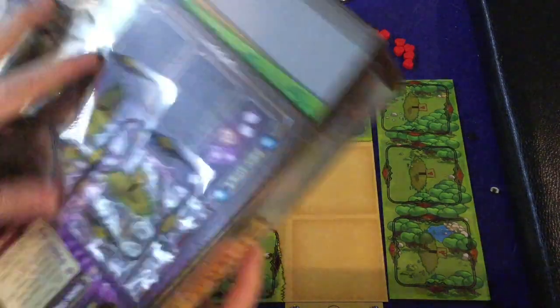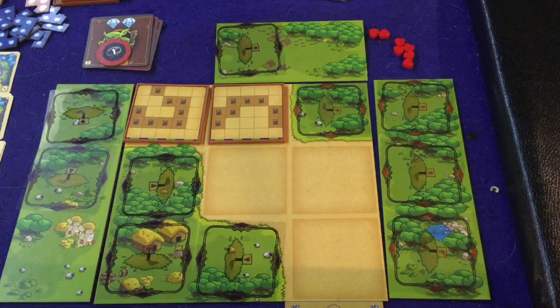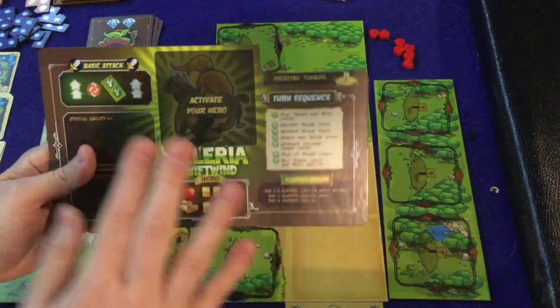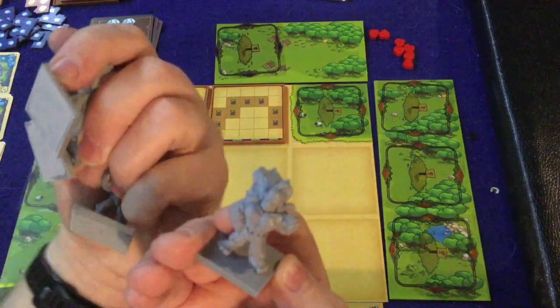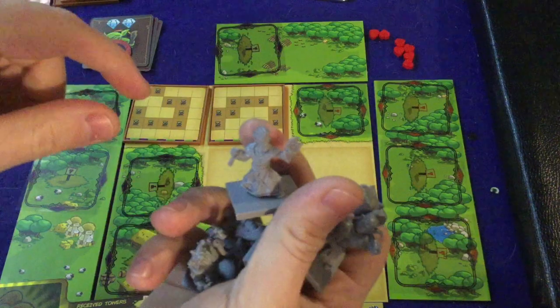There are a whole bunch of components we're not even using right now because they deal with level two, level three, and going up to four players. You're going to have a hero board which is really nice — it'll tell you the turn sequence. You'll have your hero here, along with one of these really nice miniatures. These are 3D printed ones, so I imagine the final ones are going to look even nicer.